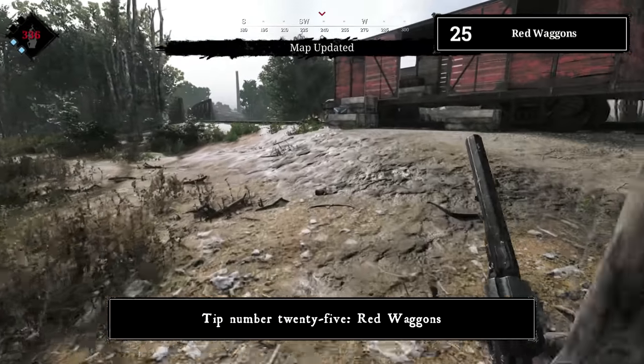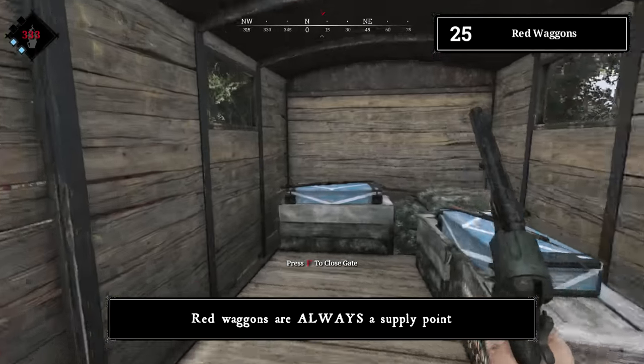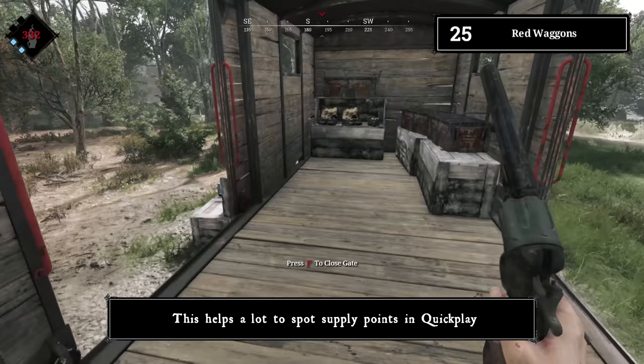Tip number twenty-five: red wagons. Red wagons are always a supply point. This helps a lot when spotting supply points in Quick Play.